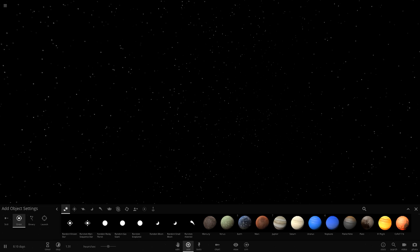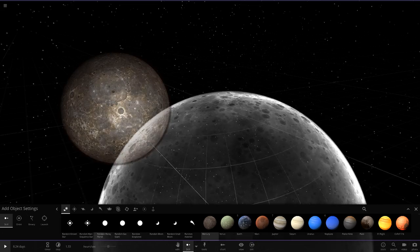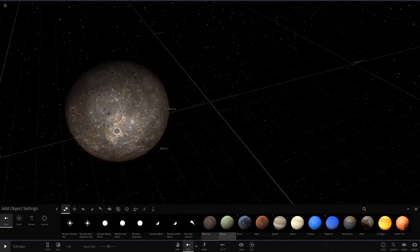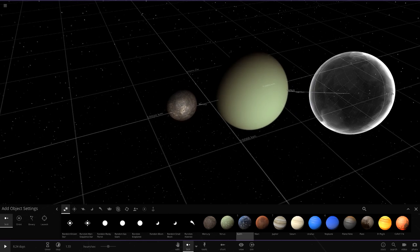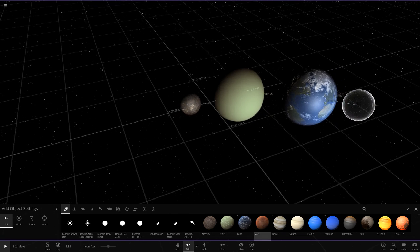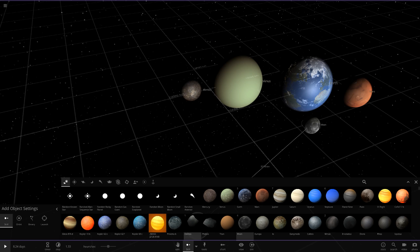Today we're going to be doing a review on all of the inner planets and all of their moons. But while I'm setting this up guys, a massive thank you to everyone who's recently subscribed — the sub count is still going up really really crazily quick. So we've got the Moon, and then we've got both of Mars's moons. So that's our whole inner solar system pretty much, excluding the asteroid belt.